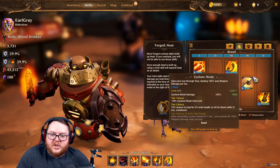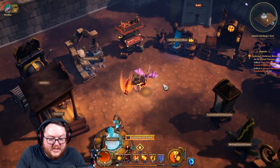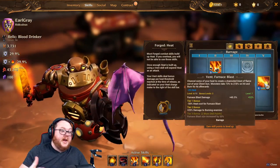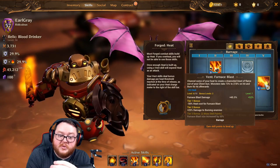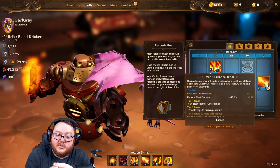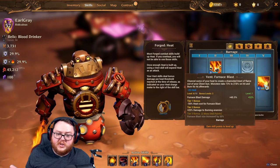On the Barrage ranged tree, Furnace Blast is the vent skill at this tier. It sounds really cool in theory, though with lots of mobs and visual clutter it loses some visual impact. The tier 3 bonus increases the Furnace Blast size by 50%. The tier 2 bonus — 25% damage to burning enemies — is one you definitely want if you're doing a burn build, and the tier 1 heat cost reduction lets you cast it more frequently, essentially twice per full heat meter.